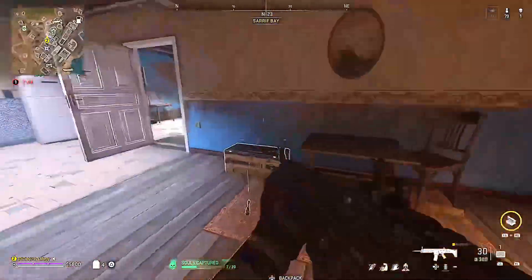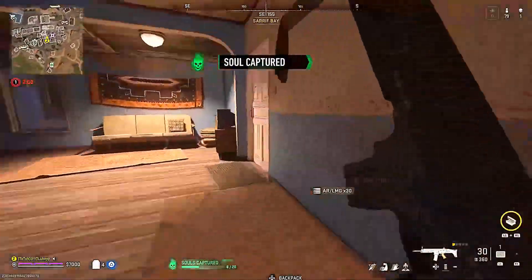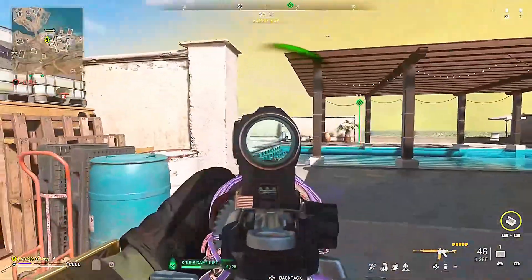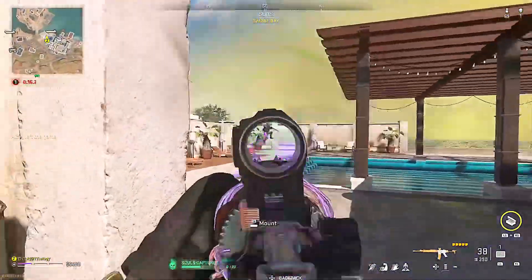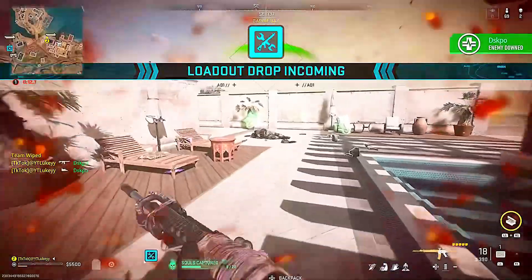Now, if you've done this event so far, you will know that you have to actually complete the match to get the souls, and this is where this little glitch or exploit comes into play. So instead of wasting time and waiting for the actual game to complete, all you need to do is eliminate yourself once you're happy with the amount of souls you have.